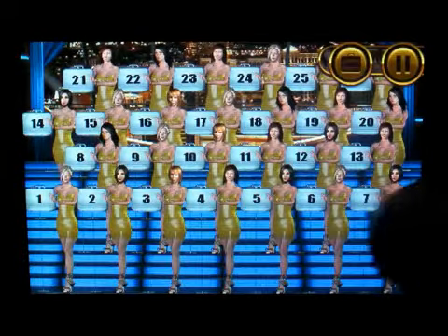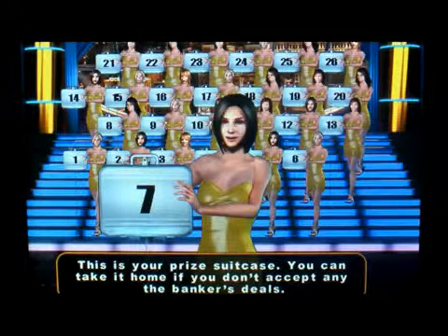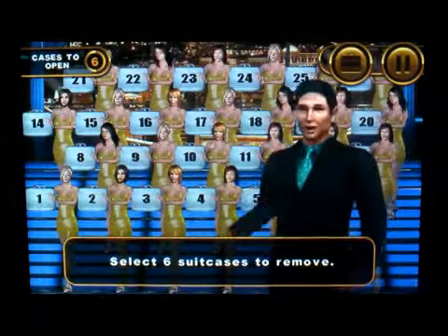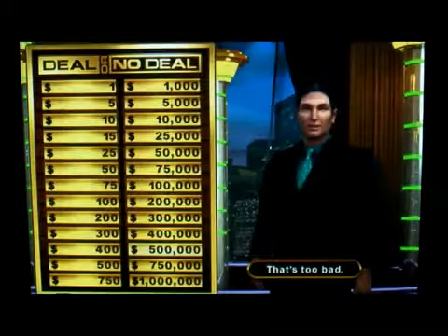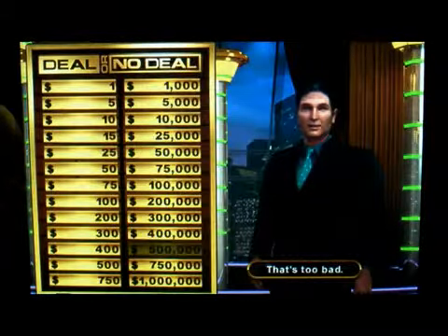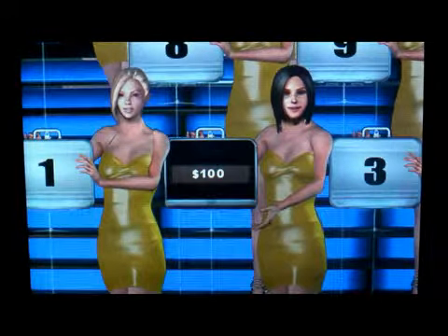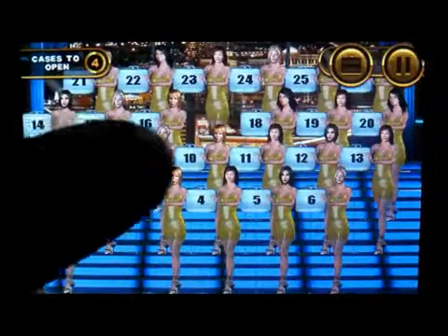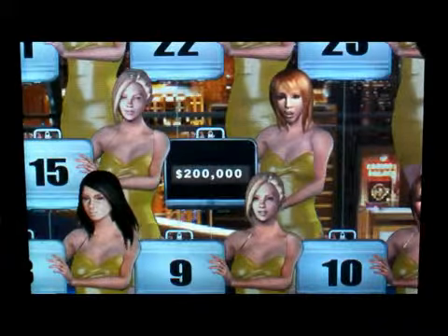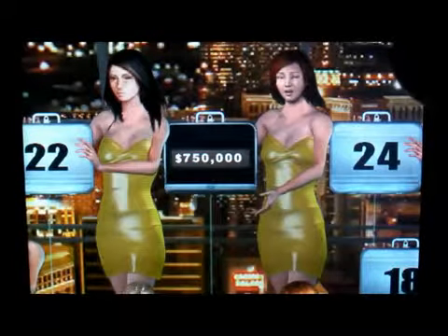Now you've got to pick a case, and I picked number seven. I just opened up a big one, so that takes five hundred thousand off the board. You want to try and take off small ones first. And there's another big one — number 20, and there's another big one.